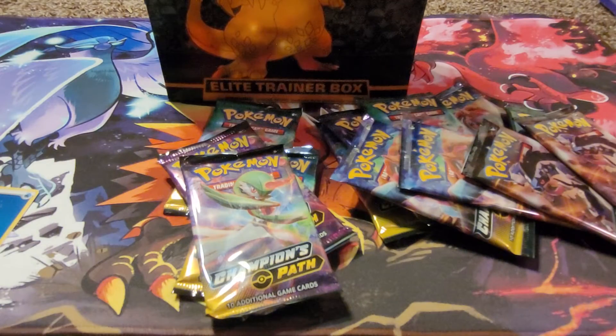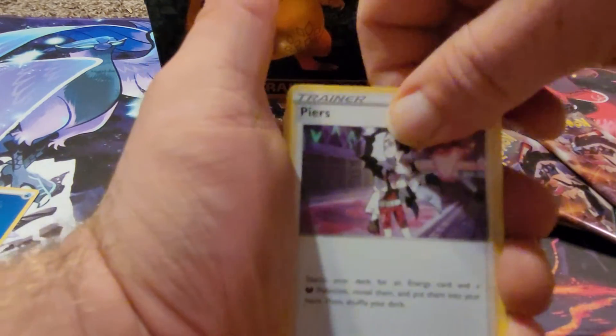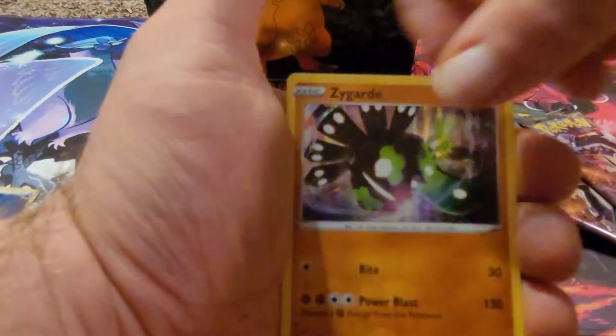Pack three: Machop, Piers, Malamar, Machop, Rolycoly, Carvanha, Potion, Rockruff, Arbok, Sygna Suit, Sygna Suit again.